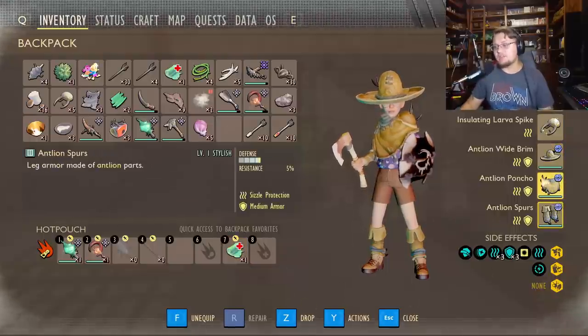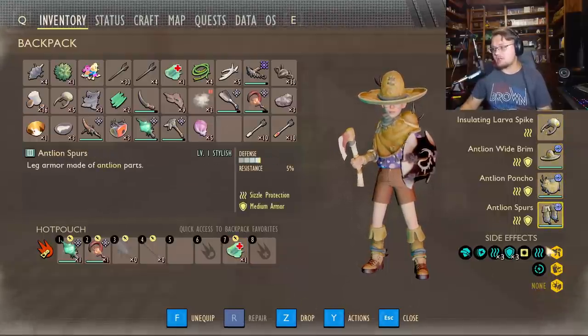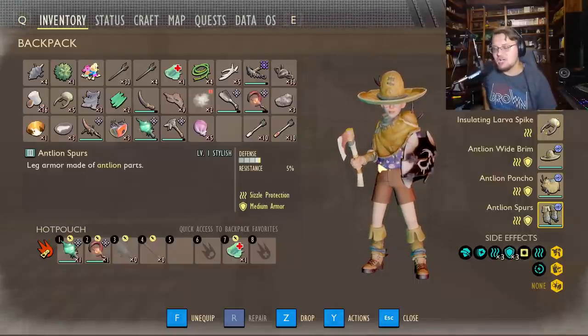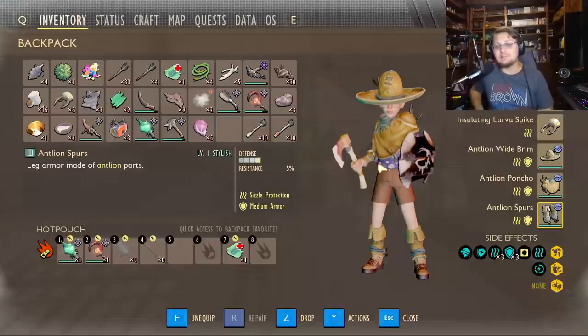And finally, the antlion gear also gives you sizzle protection. You might as well go and grab it. Get it upgraded before you even try this challenge, because it is that incredibly difficult.